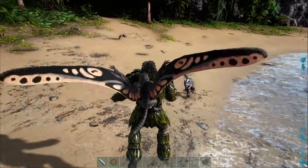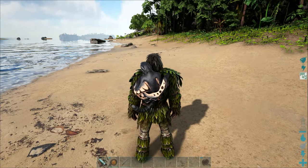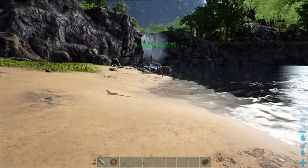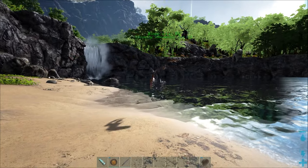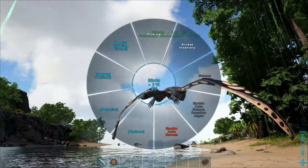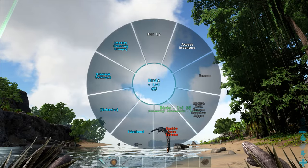Since you're on a Sinomacrops, you can usually just fly away from most things. What makes this really useful is that the Sinomacrops can scream things like Pegomastix and Ichthyornises away. You can also go into its context wheel and tell it to autoscream, which is a wild concept — when something aggros to you, it'll just automatically scream it away.